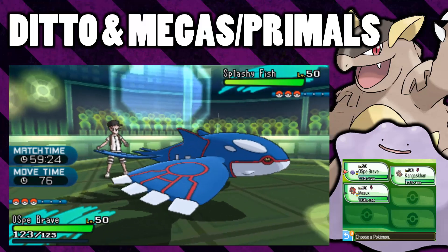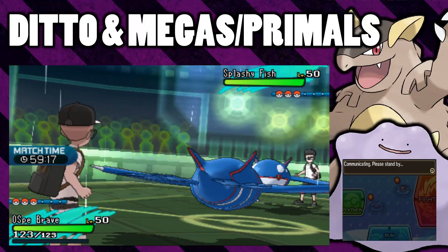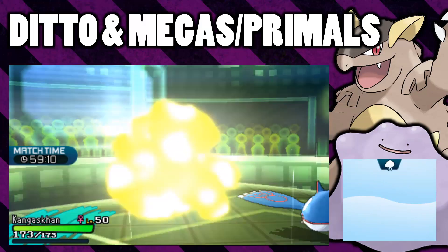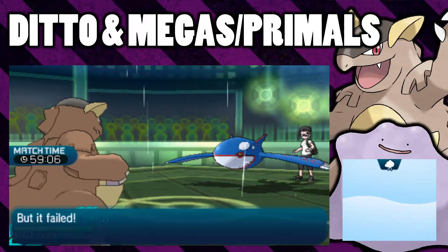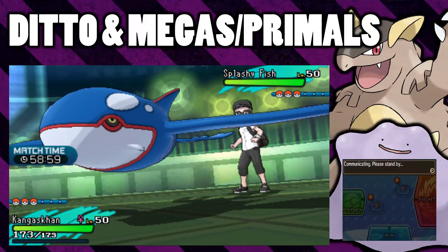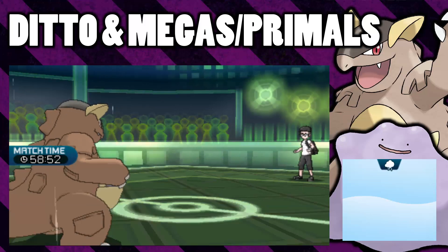What we're going to do now is switch out my Ditto into Kangaskhan. I'm just going to go for a Protect with this Kyogre to make sure that when I switch into my Ditto it's all fine and dandy. So we're going to Kangaskhan — that's all fine. We're going to Protect with this Splashy Fish. And now I'm going to go for a Tail Whip — it doesn't matter as long as I don't KO my Ditto. I'm going to go into a Ditto with Kangaskhanite and see if it can Mega Evolve.